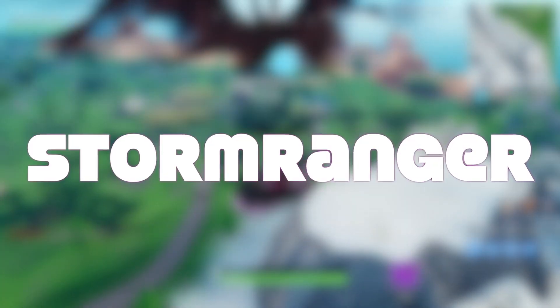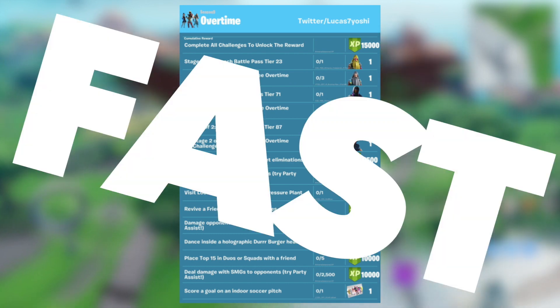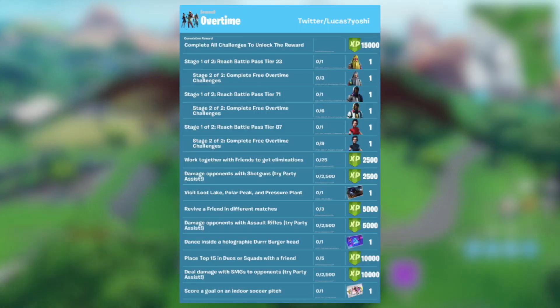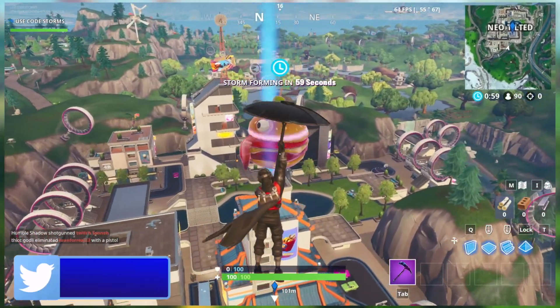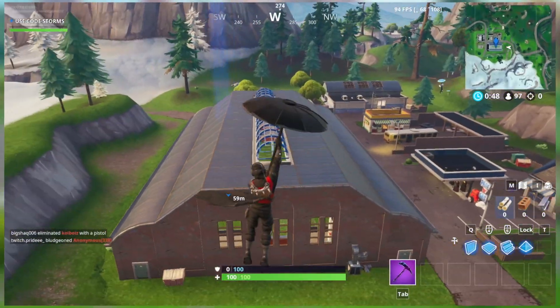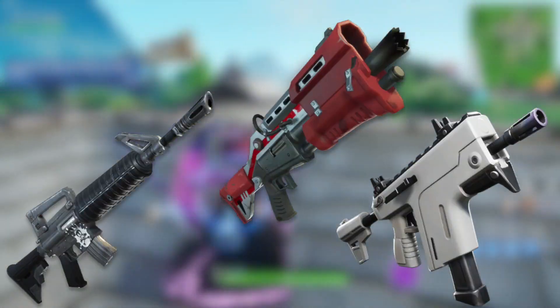Hey guys, it's Stormranger, and in this video we're going over how to complete the brand new Season 9 Overtime Challenges fast. Now there are a lot of really hard Overtime Challenges, ranging from challenges that require you to dance inside of a holographic Dura-Burger head, score a goal on an indoor soccer pitch, and even deal 2500 damage to opponents with different weapons.